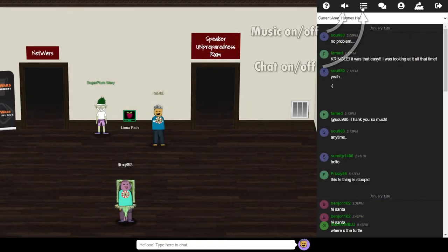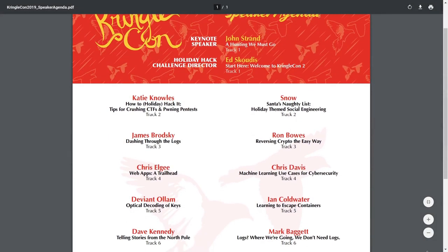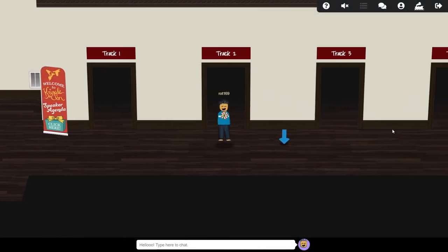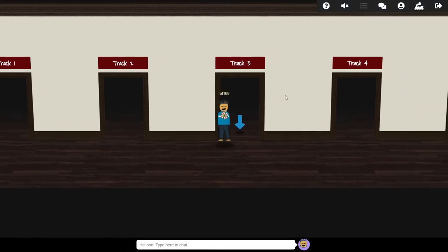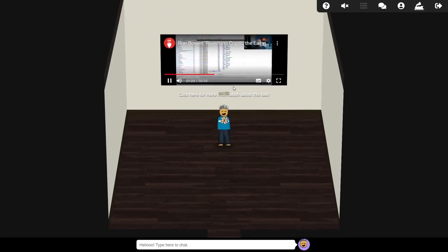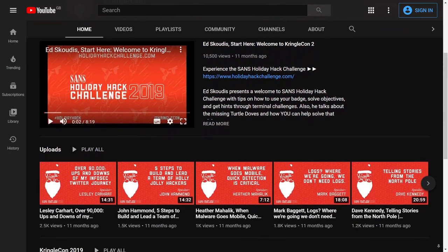In the top right, you can find buttons for turning the chat window on and off, and also for turning the festive background music on and off. Finally, do make sure you check out the KringleCon talks, which are available from within the game world, or by visiting the KringleCon YouTube channel. There's some really great stuff there from a variety of security pros, and many provide some useful insights into how you might solve some of the challenges.